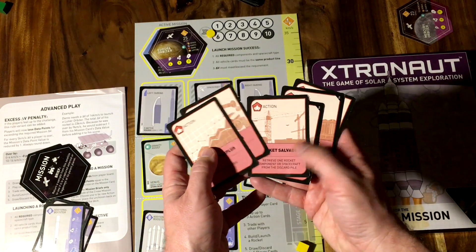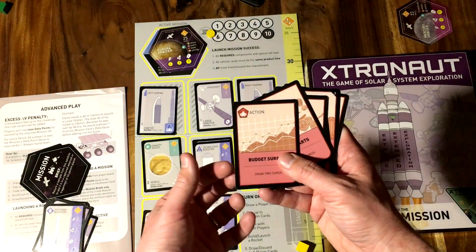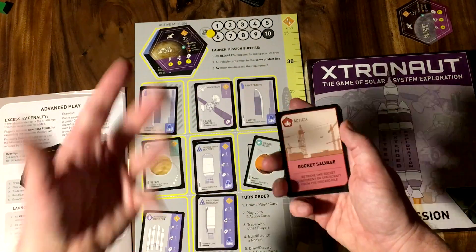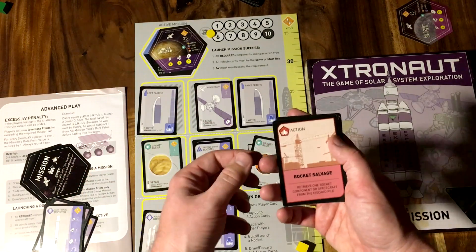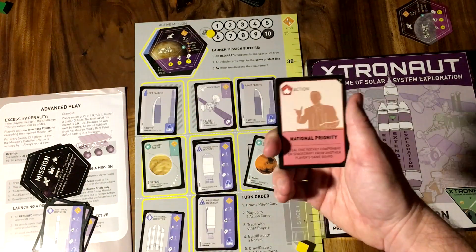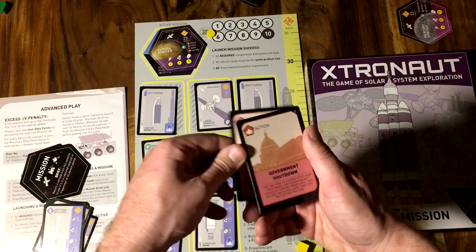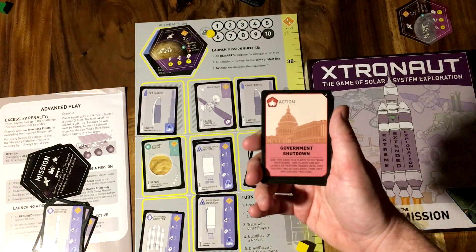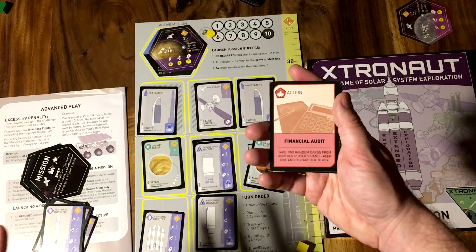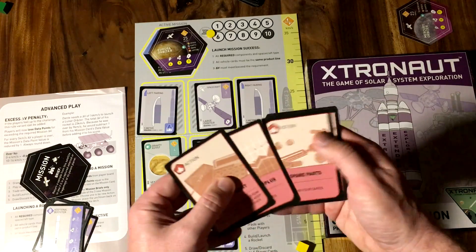In your hand you might get action cards — things you play each turn instead of building a rocket. Budget surplus lets you draw two cards. Spare parts lets you draw four cards. Rocket salvage lets you go into the discard pile and take back a part you need — very useful at times. And you can be nasty to other players: 'national priority' lets you steal a part from another player. Or you could play the government shutdown card — we all know how that works — it shuts down somebody else's mission until they play a couple of cards. Or you could financially audit another player, take one of their cards and throw the other away. These are the things that make the game a game.